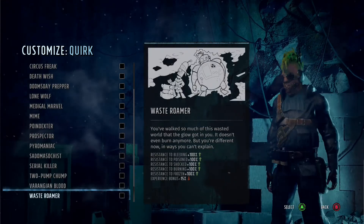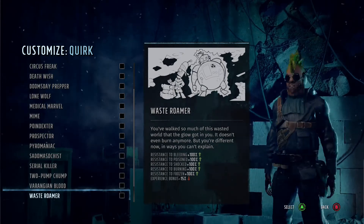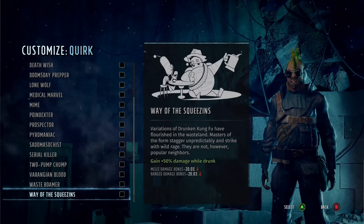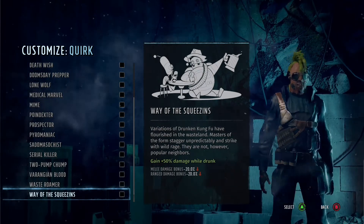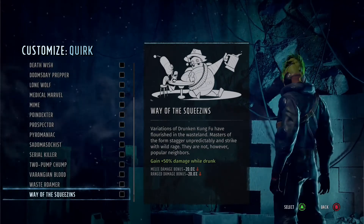Waste-Roma is really good actually. You get a huge resistance to bleeding, poison, shock, burning, and frozen — and those status effects are everywhere in the wasteland. Problem is you gain 15% less experience. Long term this could be really good, but short game not so much.